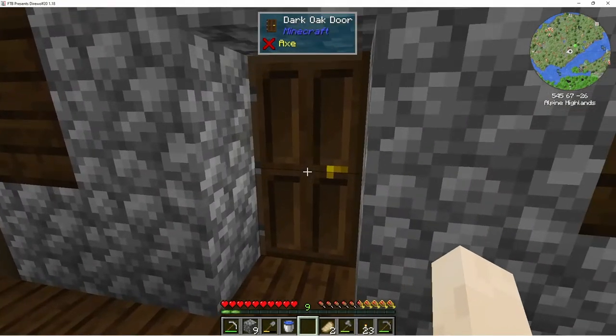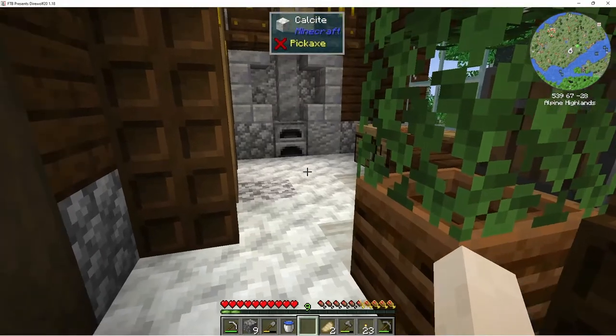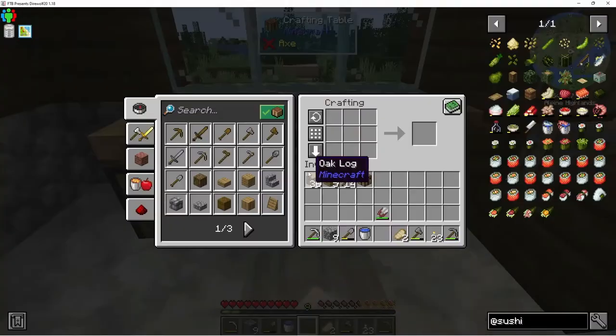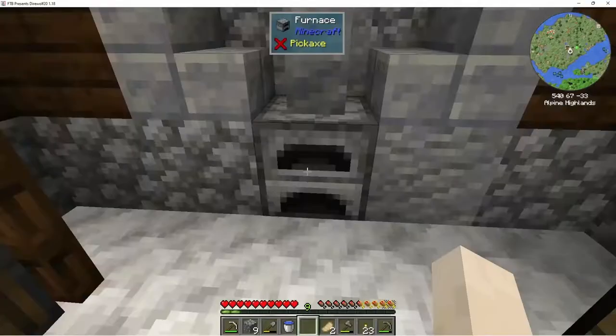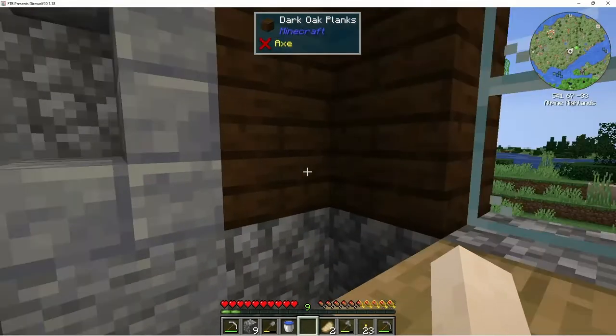We're going to need some ladders. I don't know how far down I want to go. What level are we at? 60, 11. This is 1.18, so the ground goes down a lot deeper. We could potentially have a very very long tunnel. I could maybe go down to around zero, and maybe later once we get a few more materials we could go down further. It would make it like a little way station so I wouldn't have such a long trip.